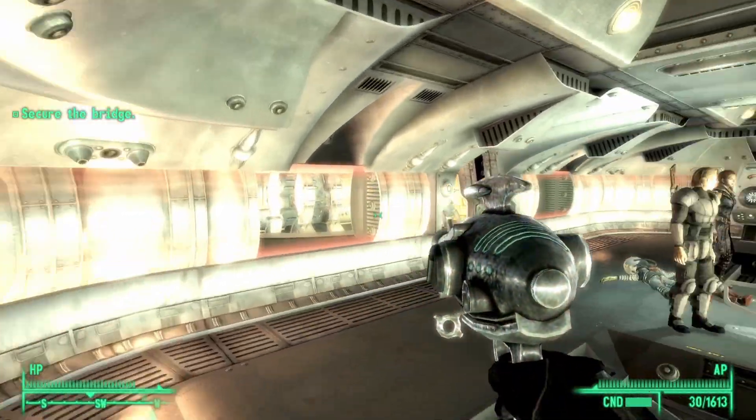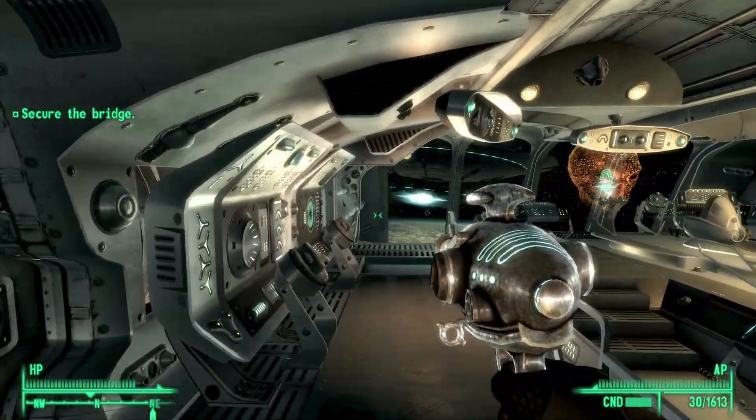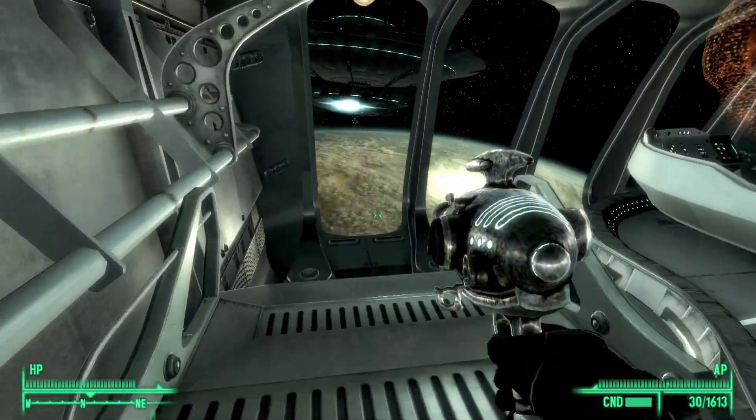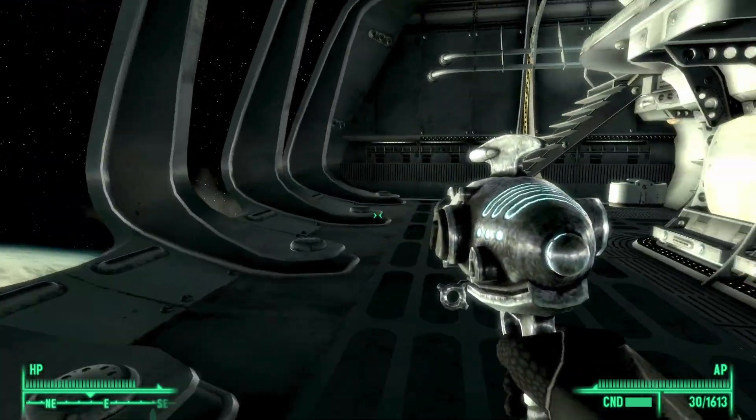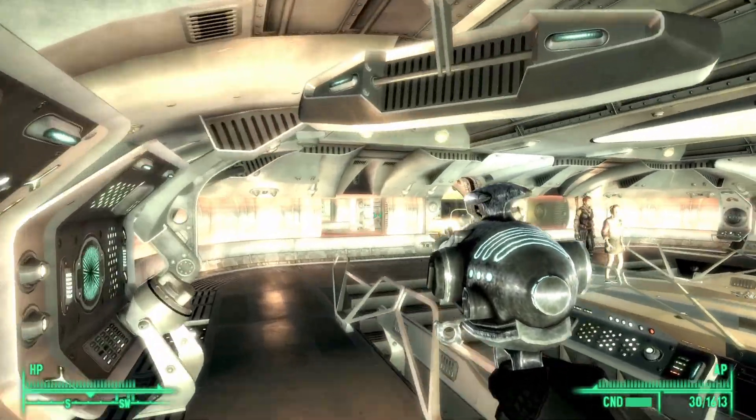And that's it. This was a simple video showing you how to get your hands on the Captain's Sidearm, a unique alien blaster that you can get as part of the Mothership Zeta DLC in Fallout 3.